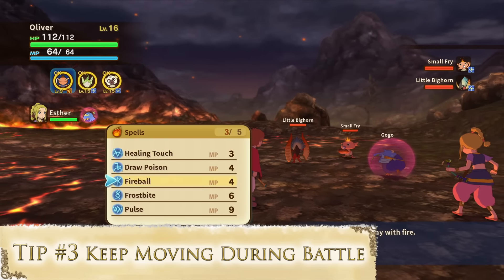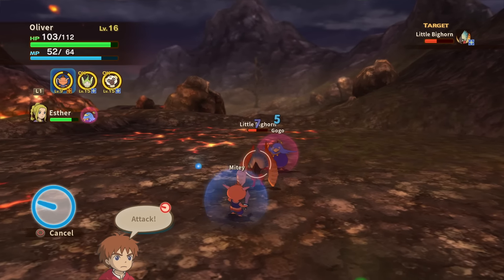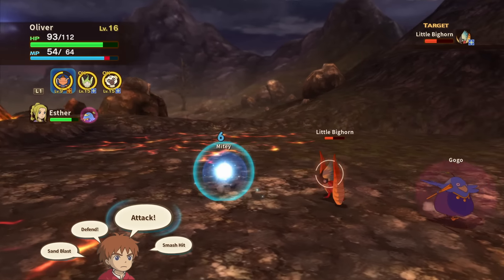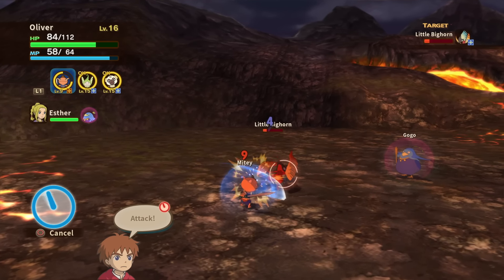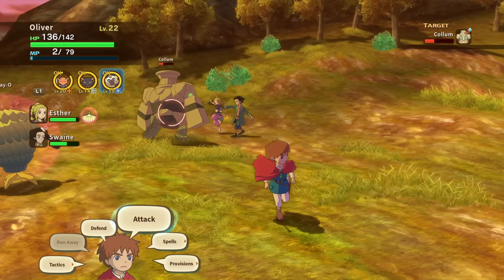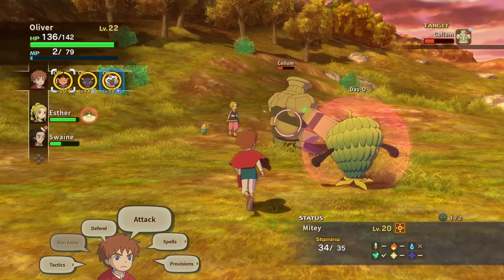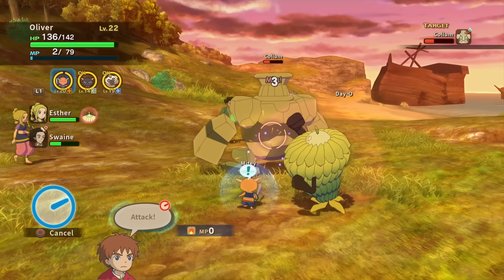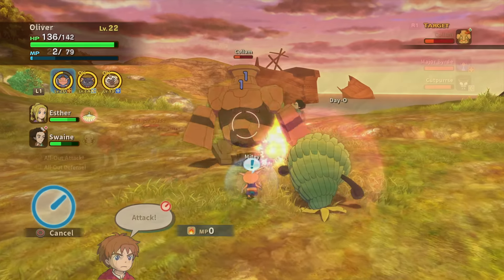Tip number three: keep moving during battle. When you do get into battle, you'll want to stay active. You might get drawn into the habit of staying in one place and spamming the attack button, especially early on, but movement is critical in Ni No Kuni's combat, most notably in the later parts of the game. By moving around, you'll be able to dodge enemy attacks, and certain enemies and bosses also take more damage when attacking them from behind. So play around with this, experiment, and always be moving around when relevant.